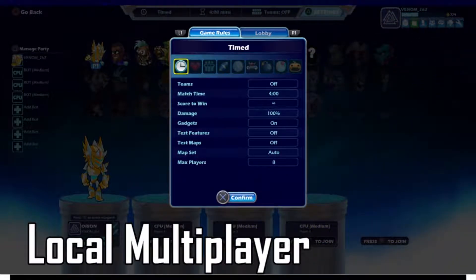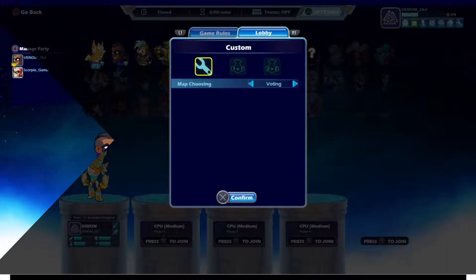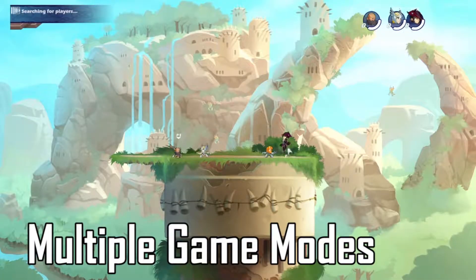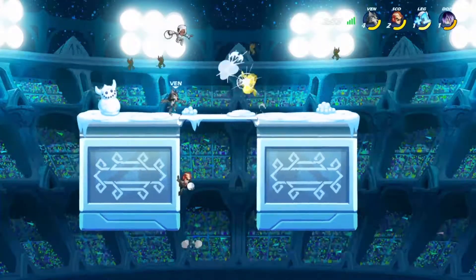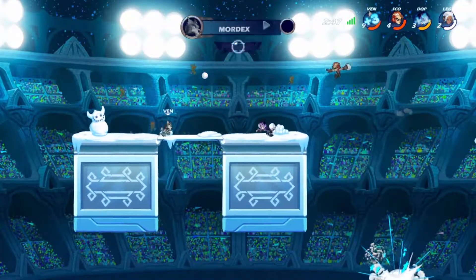Local multiplayer is alive and well in Brawlhalla. You can have up to eight people in the same room playing at the same time. You can create a custom game room, and you can mix it up — say three friends are with you locally, and another four can join that same game room through the online menu. You can also take one person online with you, whether they're an online friend or right next to you, and play free-for-all or two versus two. Custom game modes include snowball fights, football, dodgeball, basketball, and volleyball — the game's versions of real-life sports — and they're all fun. My friends and I have been playing this pretty much every day for the last two weeks for hours.